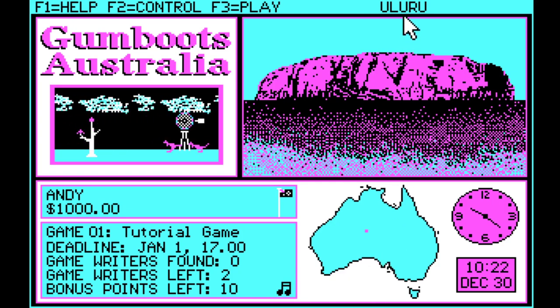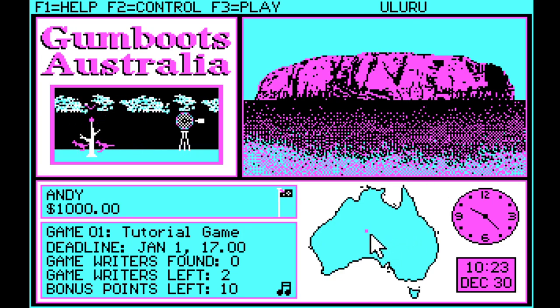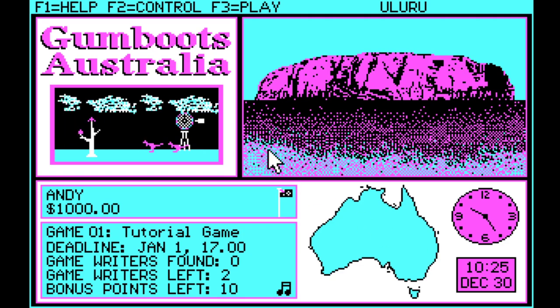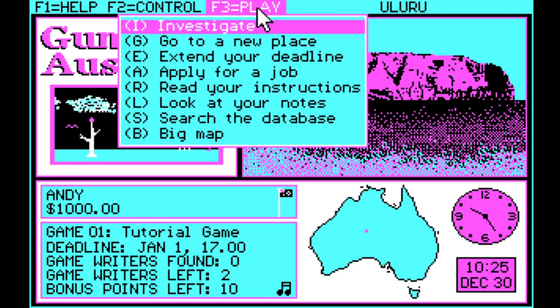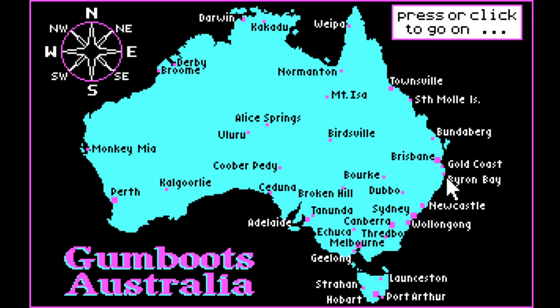We're currently in Uluru — that is Ayers Rock, which is pretty much right in the middle of Australia. I need to get to the most easterly point of the mainland. So what we can do is go to the big map, and the most eastern point is Byron Bay, which is one pixel further east than the Gold Coast. So that's going to be the destination.